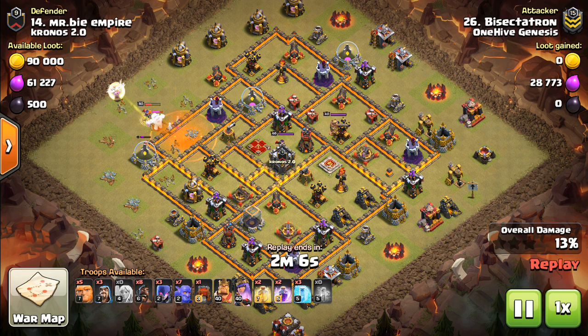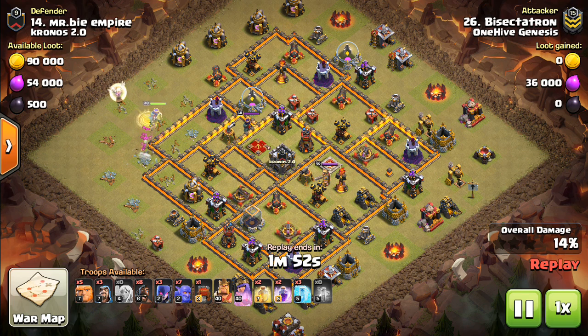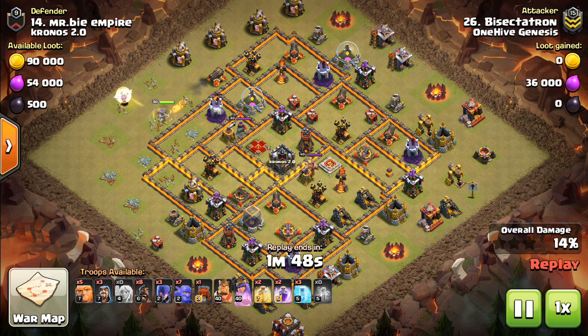Basically, how this works is it is a queen walk into a relatively big kill squad — wallwrecker, bowlers, giants, the king, a bunch of spells with witches on the flank. But it's not just your typical queen walk into a bow witch; there's also hogs involved. The hogs play an important role that make this, I think, a more successful attack.